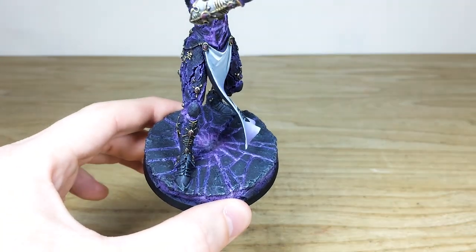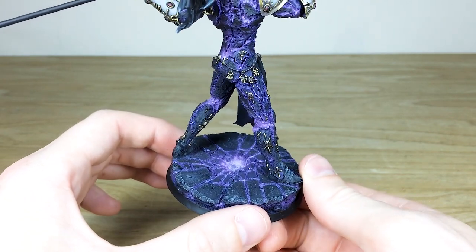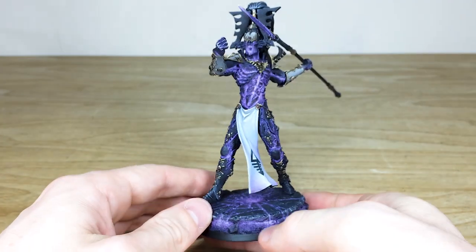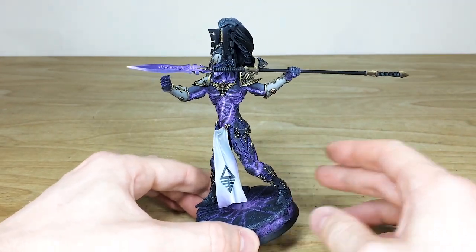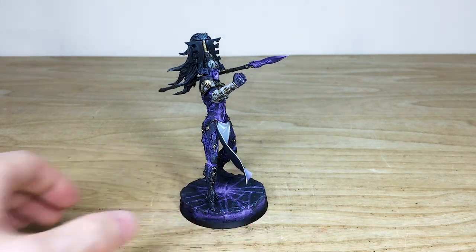Across the miniature and the base you can see that purple glowing etheric energy in more detail — as if where he's been walking he's set light to the ground, which is really cool. An awesome miniature, ready to dominate someone's Eldar army and give someone a very bad day with a huge spear. I do hope you like it — it has been an absolute pleasure for us to work on.